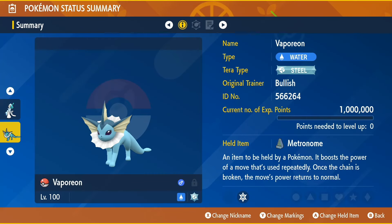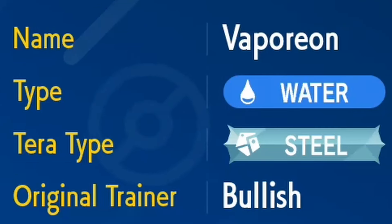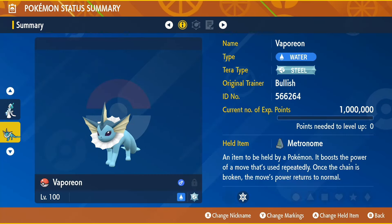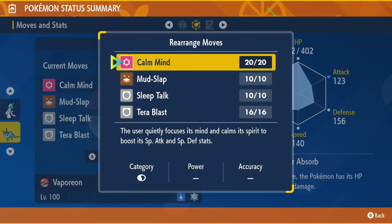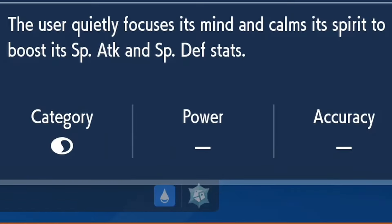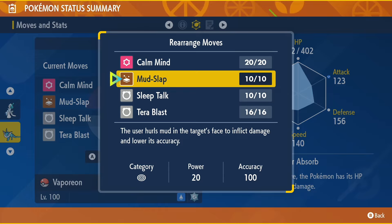Now in order to defeat Primarina, you are going to need a level 100 Vaporeon with a Steel Tera type that is also holding the Metronome. This item is going to be beneficial because we will be spamming one move towards the end of the raid. For the moveset, you want your Vaporeon to know Calm Mind, as this move will be boosting up our Special Attack and Special Defense stats by one stage per use.